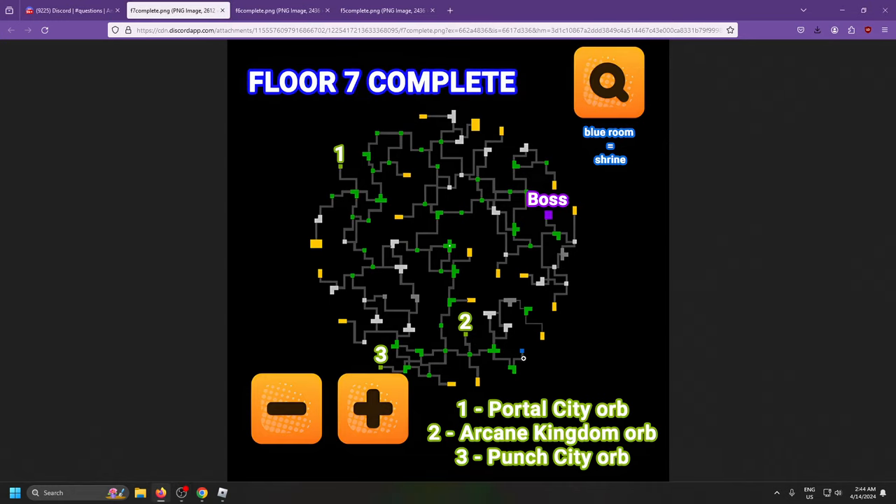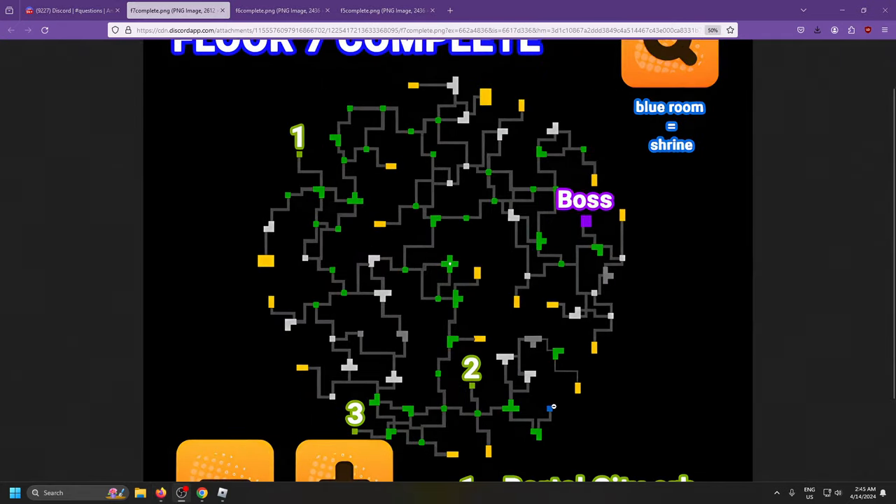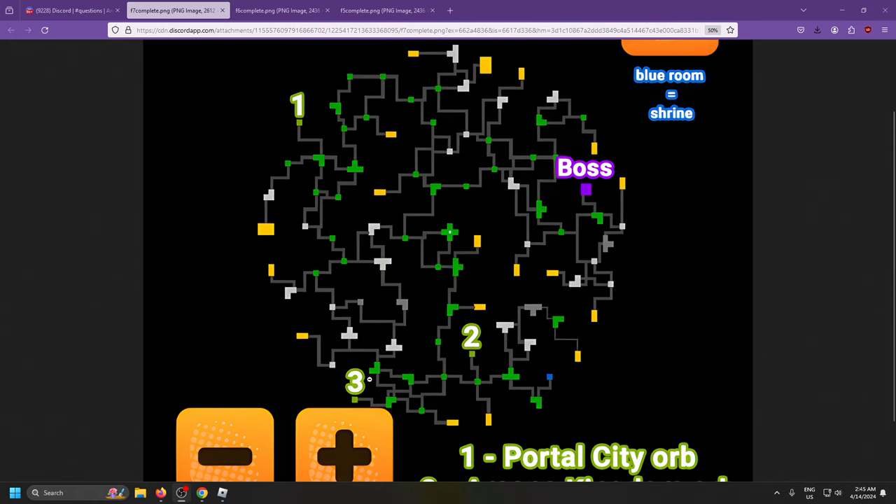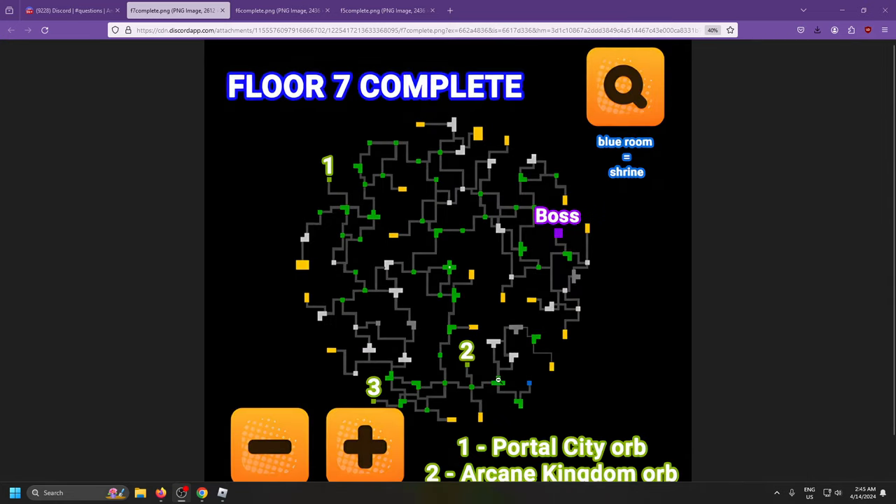Lastly, Floor 7 — let's see here — there is only one shrine down in the corner, which is very weird. But we do have the Portal City orb, the Arcane Kingdom orb, and the Punch City orb. Punch City isn't half bad — you might be able to pull a Boros from that, and that one's all the way down here, pretty close to the shrine.